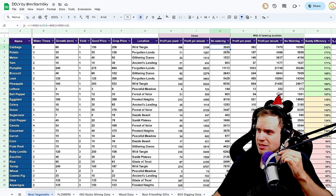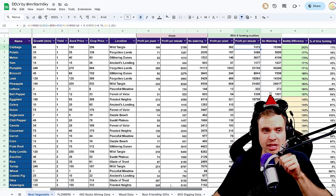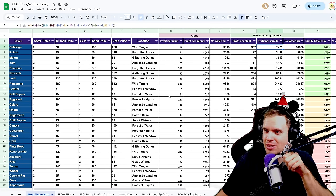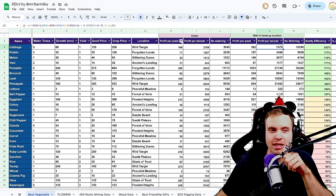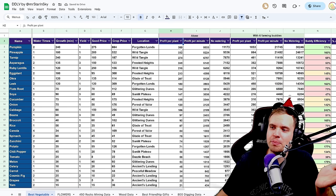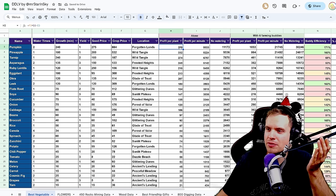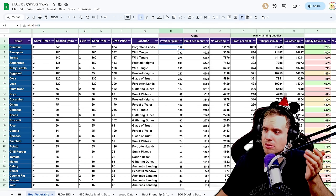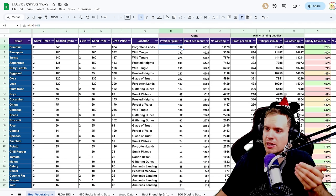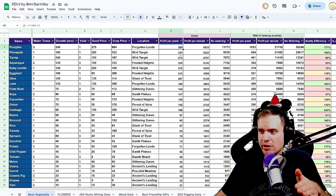So, what is the most profitable plant in all of Disney Dreamlight Valley? It's still pumpkin — pumpkin gives you a profit of 389 coins per plant. If you don't bother watering, it's the highest amount of money per plant. Pineapple actually comes very close in second place with 332 coins of profit.